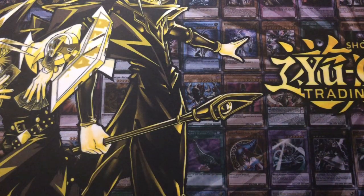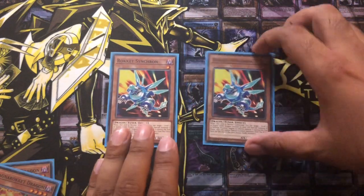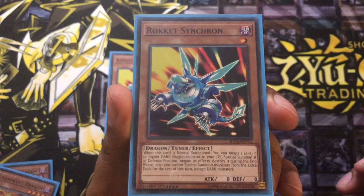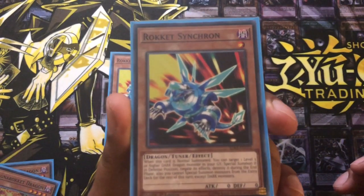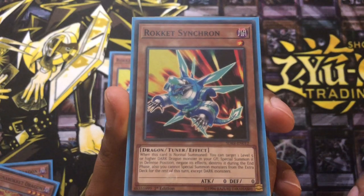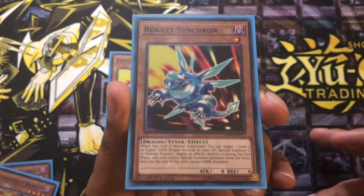Now moving on to some of the other Rokkets. We've got two Rokket Synchrons. When you normal summon this card, you can target one level five or higher dragon in your graveyard, special summon it in defense position but negate its effects and destroy it in the end phase. You also cannot special summon monsters from the extra deck except for dark monsters — similar condition to Tracer in that regard — but it's a really good combo card.